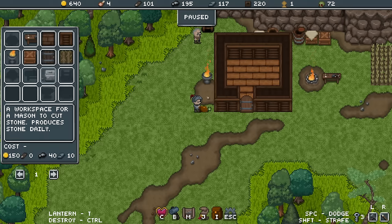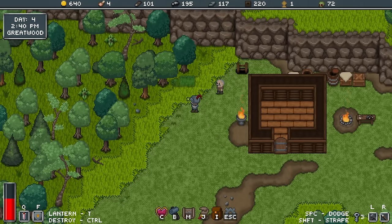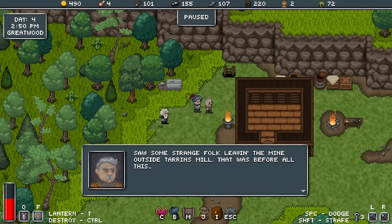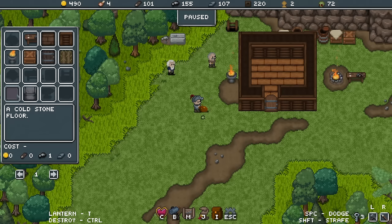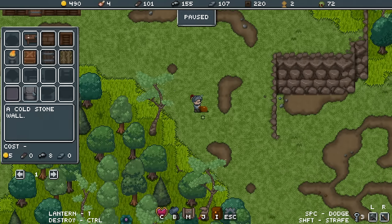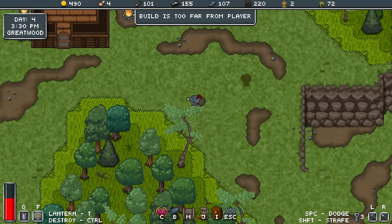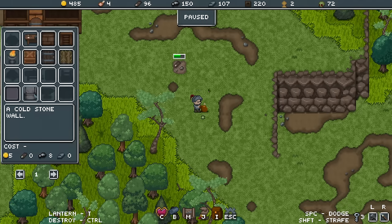I can probably build something else now — a workspace for a mason to cut stone, produces stone daily. Up here out of the way — oh there he is. We need a wall put up. Stone floor, stone wall — which, presumably, is going to be a lot more effective than a wooden wall. Let's build a little defensive wall — it costs five gold and eight stone, so I should have a few in me.